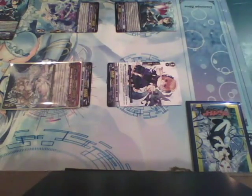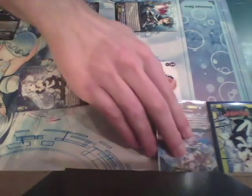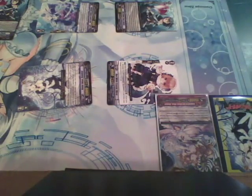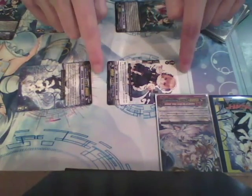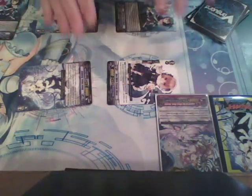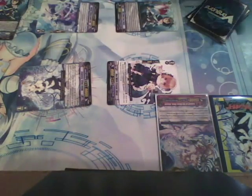Now let's say you end your turn. At the end of your turn, you take this G Unit, put it into the G Zone face-up. And that's all there is to it. Everything covered today was from the comprehensive rules, so I'm going to post a link to the comprehensive rules in the description. I highly recommend you go and read it to make sure that you fully understand everything there is to know about G Units. This has been Speed Robo. Thank you for watching.